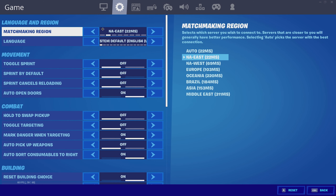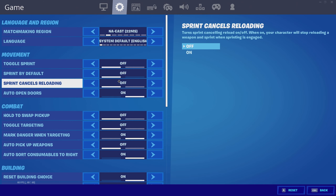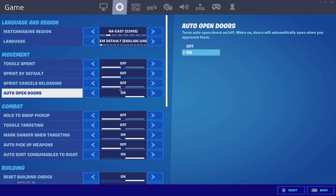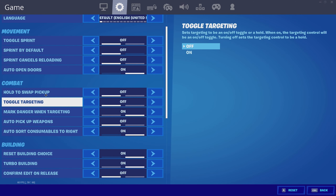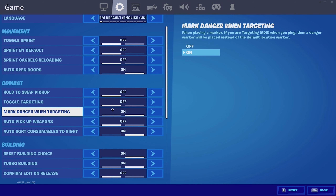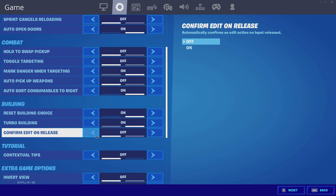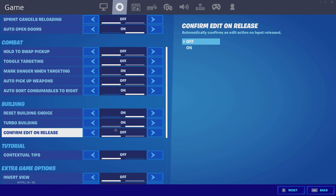For game settings, I play on NAE so I have that selected, language is English. I have Toggle Sprint off, Sprint by default off, Sprint cancels reloading off, and Auto open doors on. For combat: Hold to swap weapon pickup off, Toggle targeting off, Multi-danger when targeting on, Auto pick up weapons off, and Auto sort consumables to the right on. For building: Reset building choice on, Turbo building on, and Confirm edit on Release off.